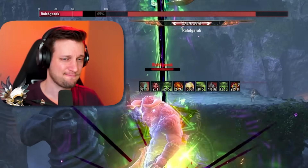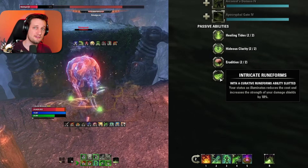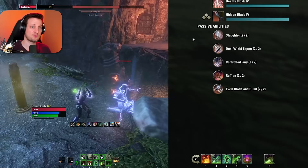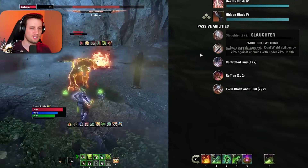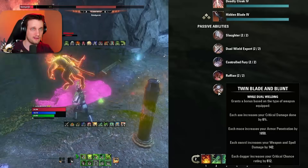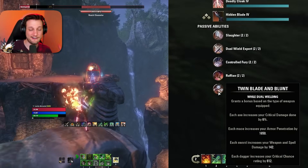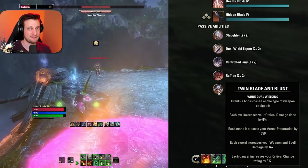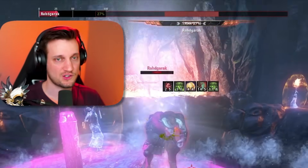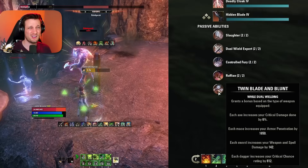Intricate Rune Forms increases the strength of your damage shields by 10% if you have a Curative Rune Form ability slotted, but it's not a big deal if you don't. Next we grab the Dual Wield passives for more damage and better sustain. The key one is Twin Blade and Blunt — for each dagger you wear while dual wielding you get 812 increased critical chance, so with two daggers that's 1,624 increased critical chance. That's massive, so we rock two daggers on the front bar.